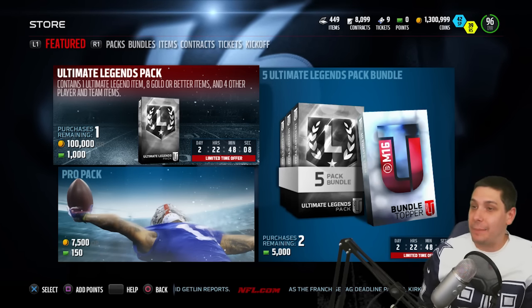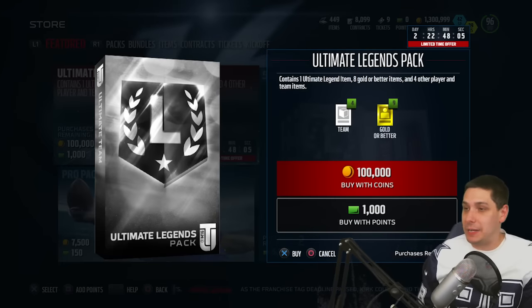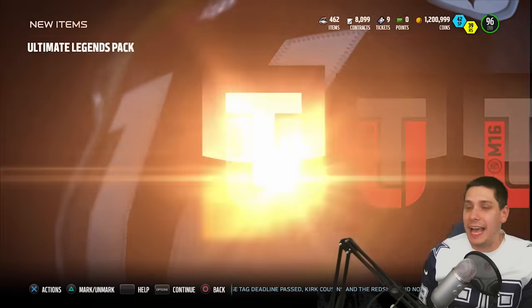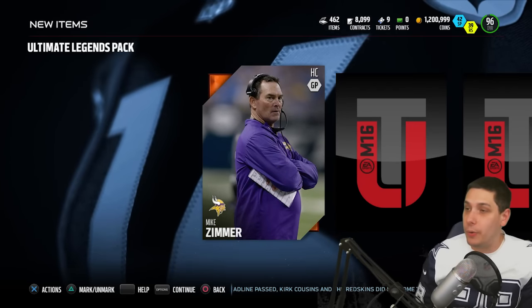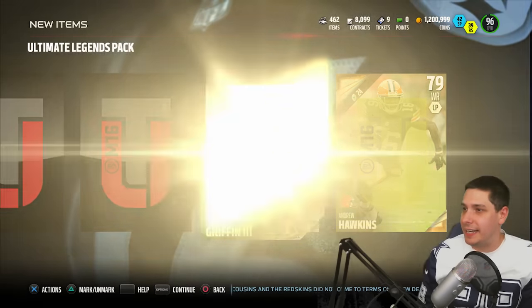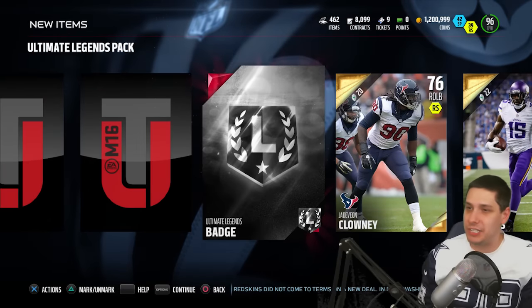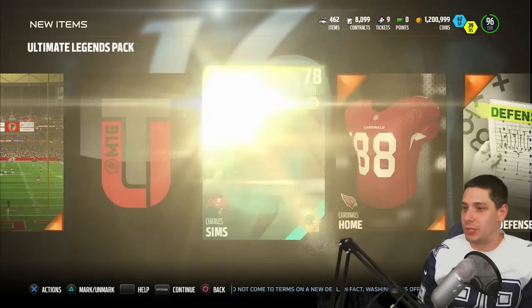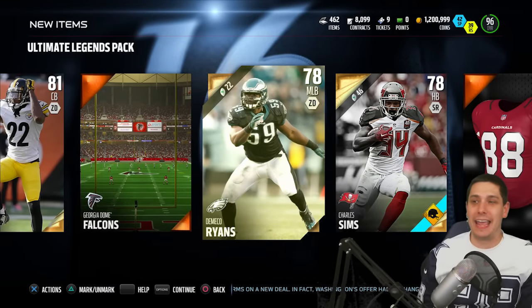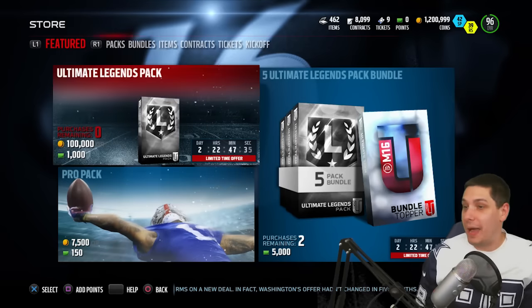Ultimate Legend pack — 100,000 coins. We'll rip this thing open and see what happens. This is the final pack of today's video. Hopefully you guys enjoyed it — be sure to drop a like and subscribe if you're new. Come on — RG3, just gold garbage. We get the Ultimate Legend badge again. Charles Sims. Down to the final card of the pack — and it's DeMeco Ryans. Absolutely despicable packs.